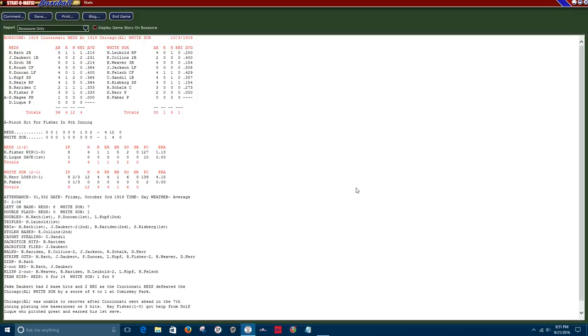Fisher pitched a beautiful game — only gave up one earned run, walked five, and struck out two. I'm giving the game ball to Jake Daubert, two for four with two big RBIs. For the White Sox, Jackson was 0 for 3 with a walk, Collins was 0 for 2, Weaver was 0 for 4. The Reds did the job and get a game on the board. We'll go to game four with the Reds getting a chance to tie the series up. That's it for tonight — the final score, Reds over White Sox 4-1 at Comiskey Park. The series is now two games to one in favor of the White Sox. See you next time everybody.